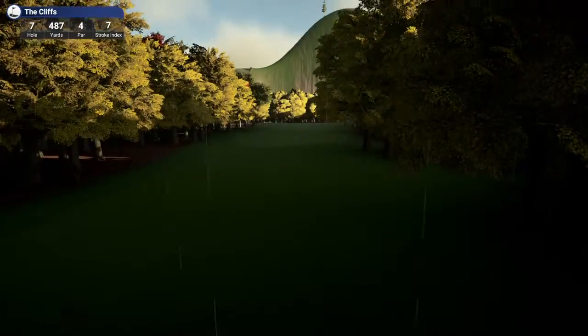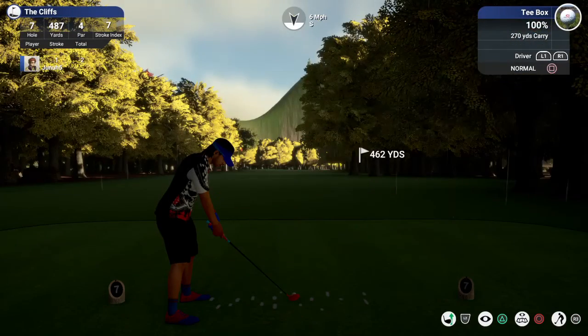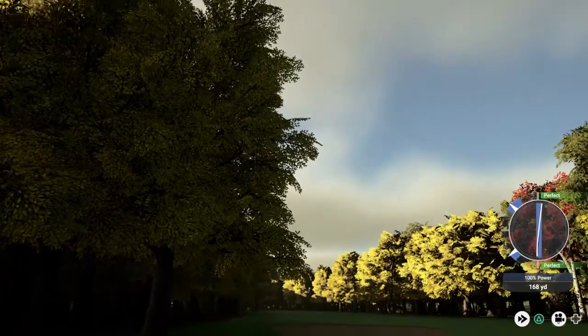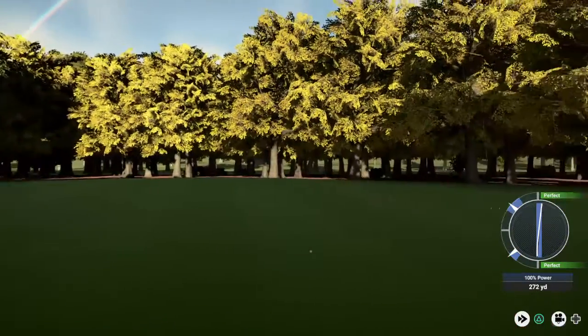Hole seven, 487 yards, par four. Let's do this. We can go up to driver here. He went through the trees — that's a nice-looking tee shot. John the commentator likes it. We should be in fairway.